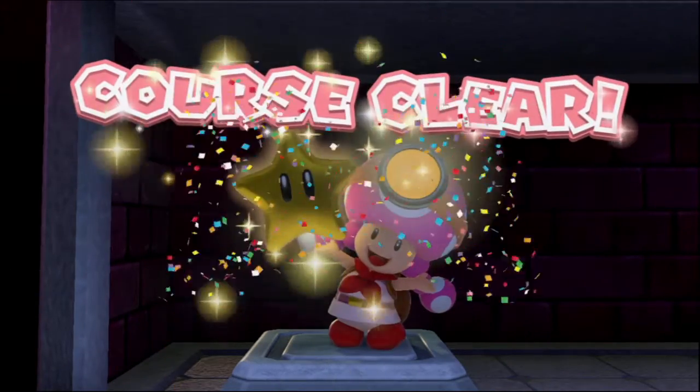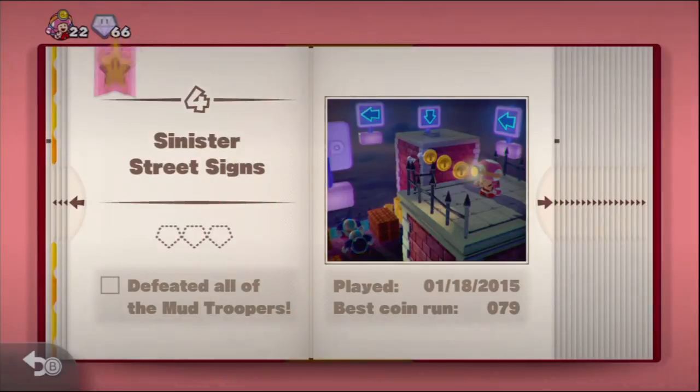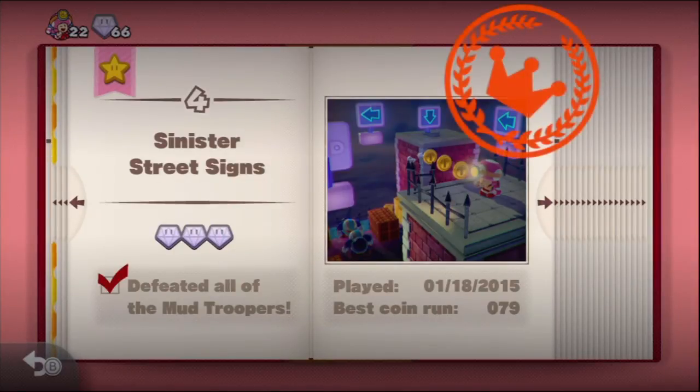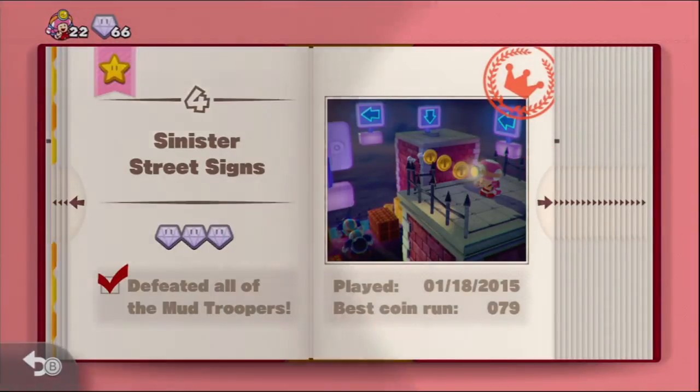Sinister Street Signs - that's a pretty fun little level. Level four. Defeat all of the Mud Troopers - did we do that? I think we did, yeah. Those were those ghost things, I guess they're Mud Troopers. So awesome! So that is level four, Sinister Street Signs.